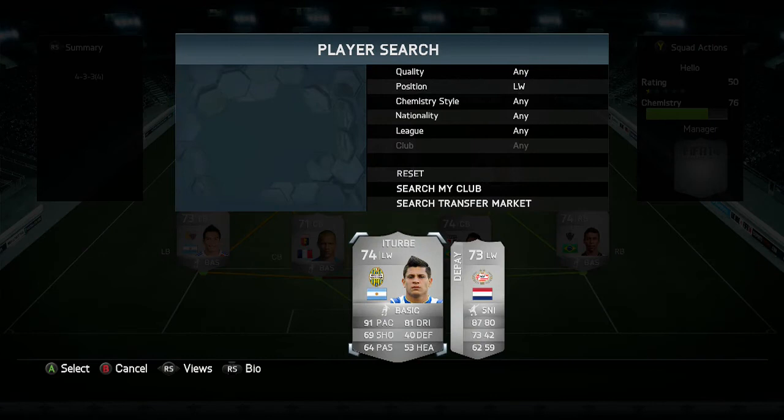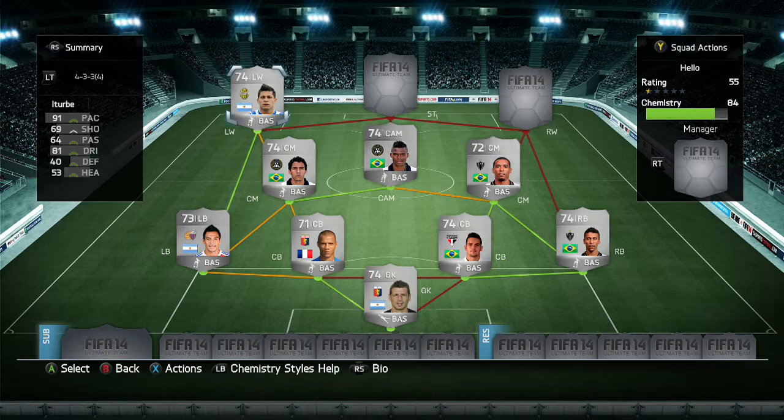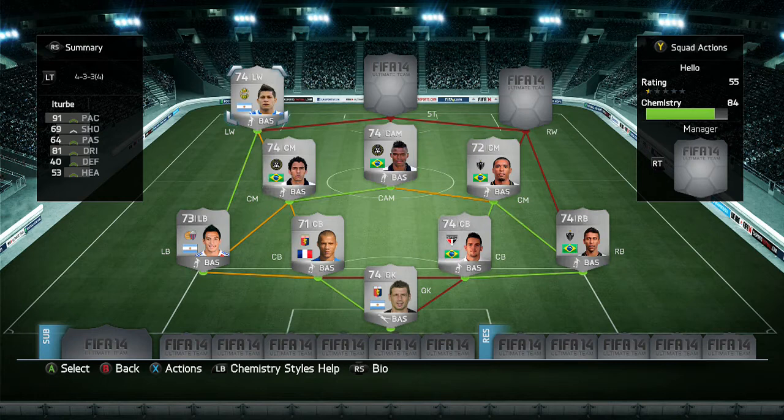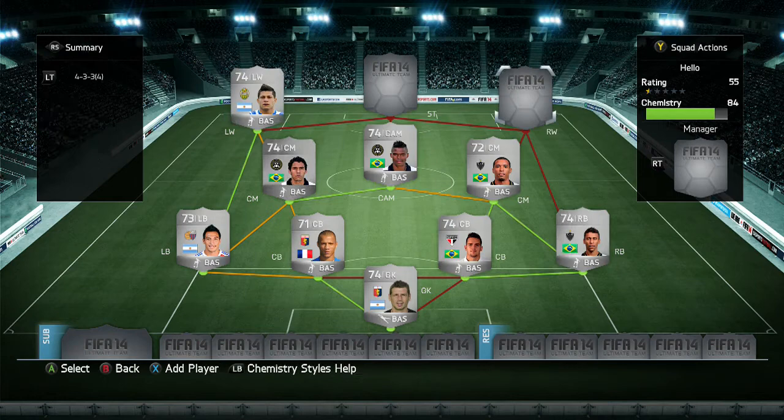At the left wing we have Juan Manuel Iturbe. This guy has been passed around quite a bit. On FIFA 13 he played for Porto - or I think it was Porto - and he played for a Mexican league team, and now he's here. He's born in 1993, makes him about 20. This guy is really, really good: 91 pace, 4-star skills, 3-star weak foot, and I brought him for 2,900 coins. Juan Manuel Iturbe is just a good all-round player - he's there for the chemistry and for his left foot, because he's left-footed on the left so he can cross it in. He's a really good left wing.